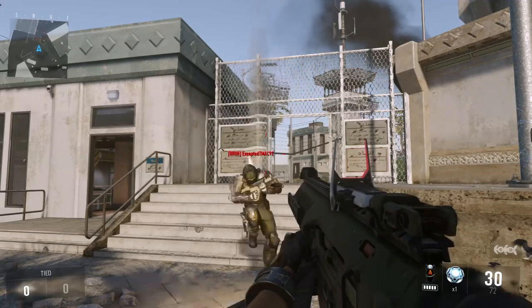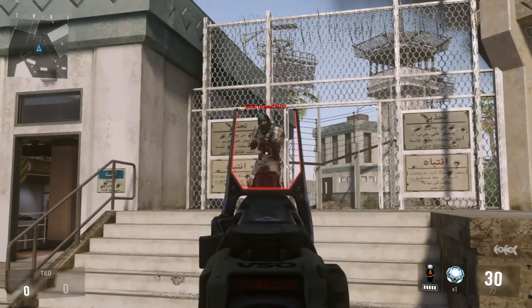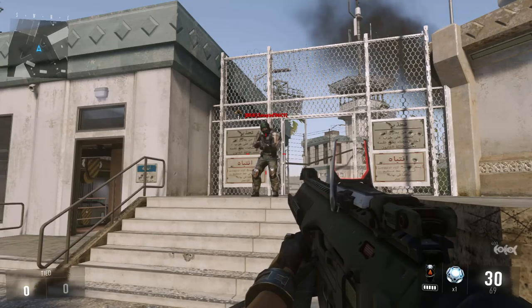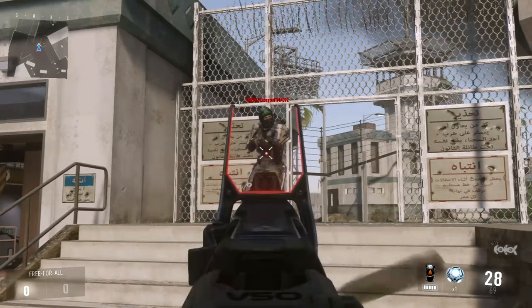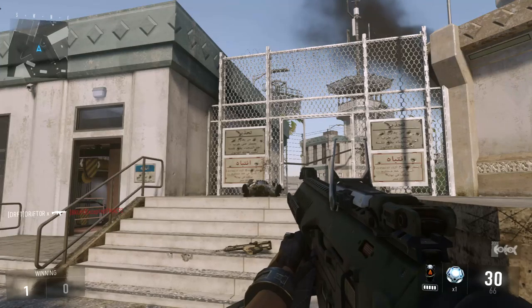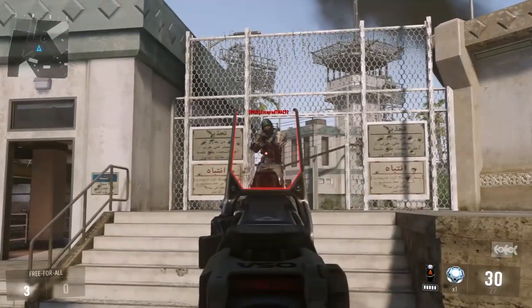This is where things get crazy. I was testing the range on the ARX, trying to see just how low it was. I was thinking, surely I can kill somebody in one burst at this range — shoot him and he'll die. But this is like shotgun range, pistol range, and it still won't kill in one burst. I have to get extremely close to get a one-burst kill. Everything else is going to be two bursts. The range is just absolutely mind-bogglingly pitiful on this weapon.